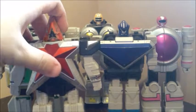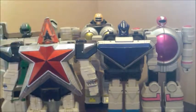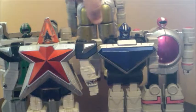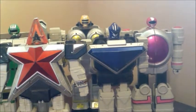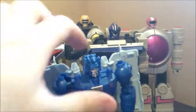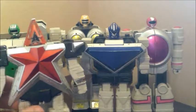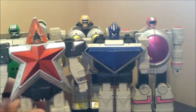Now, it does have five components: the red star, the green square, the blue triangle, pink circle, and the yellow — I'm not sure what you want to call those — ovals? Yellow ovals? And they're all pretty decently sized. For a size comparison, here they are next to Titans Returns Scourge, and you can see they're about a head taller than Titans Returns Deluxe. They're all varying quality, I would say at best.